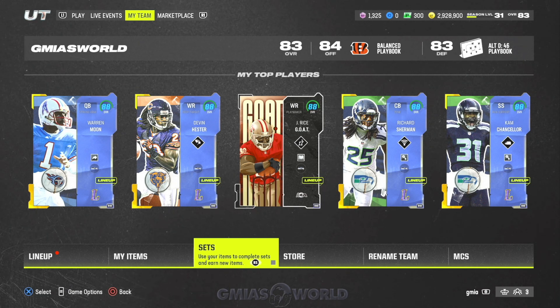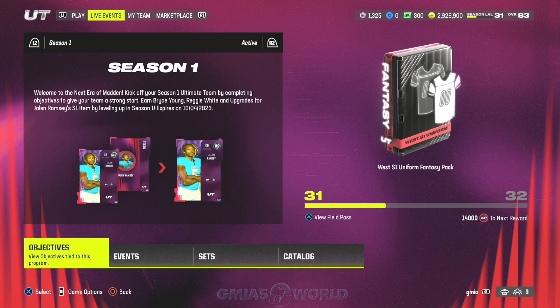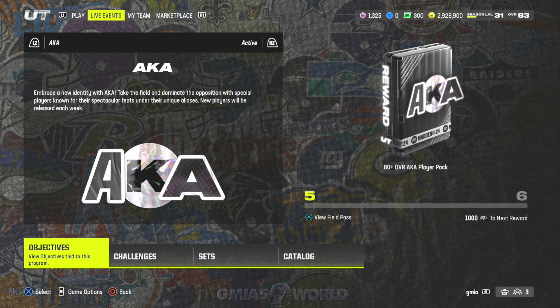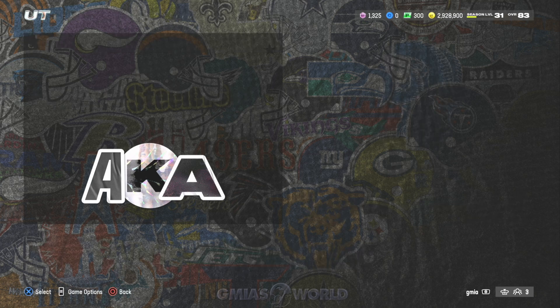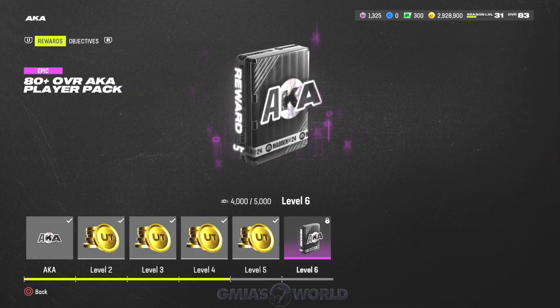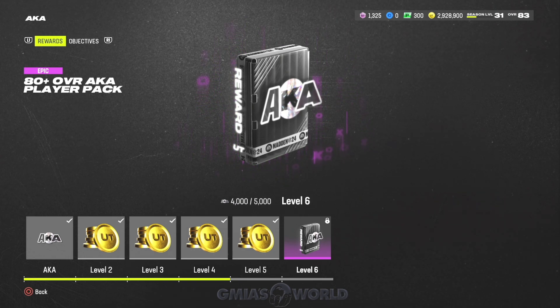By the time you get to the end of it, early on people were getting 87s out of it, and EA immediately patched it. But you will get an auctionable version of an 80-plus overall AKA pack, and at that point you'll probably be able to get something decent. Now for the final part with the challenges and getting through it quickly — these are very simplistic.